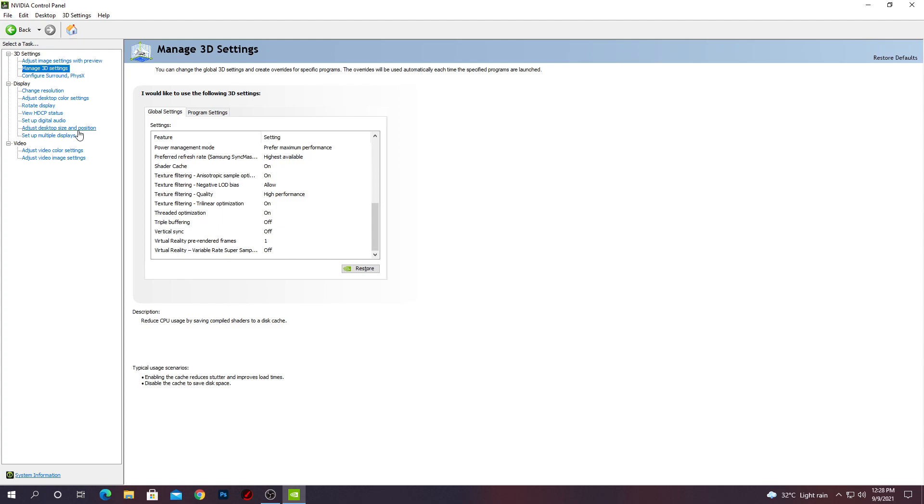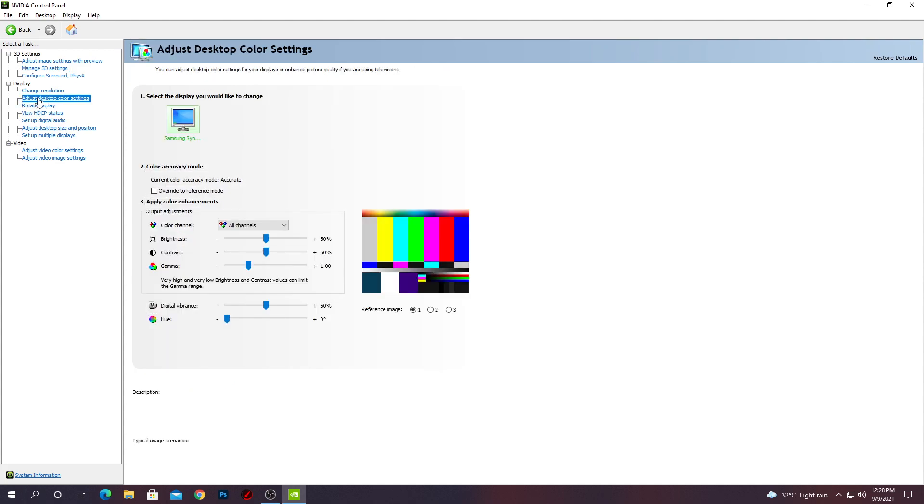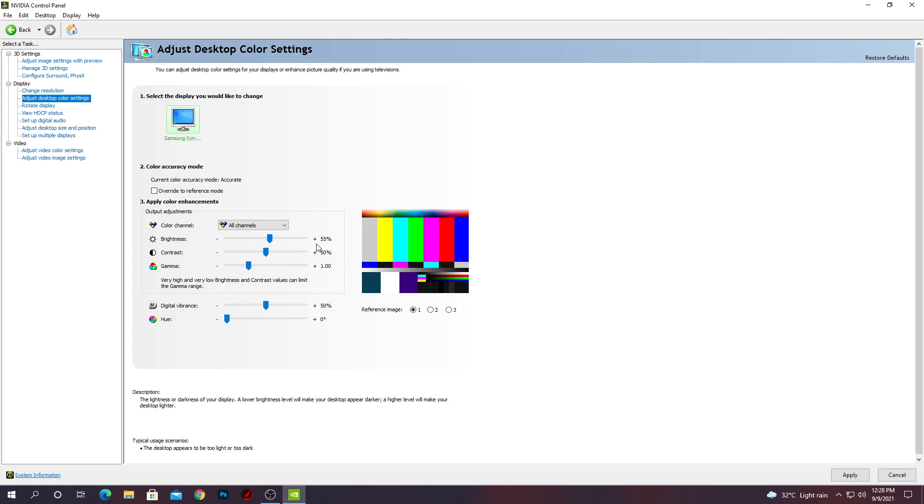After doing all those settings, here are the most important settings — the desktop color correction. Go to 'Adjust desktop color settings.' Uncheck the box 'Override the reference mode.' For the color channel, set it to 'All channels,' not a single one. For brightness, you can increase it according to your monitor — I recommend around 55 to 60 percent. For contrast, set it to 50 percent, or you can increase it a little to 60 percent.